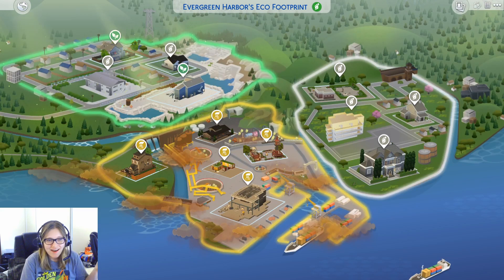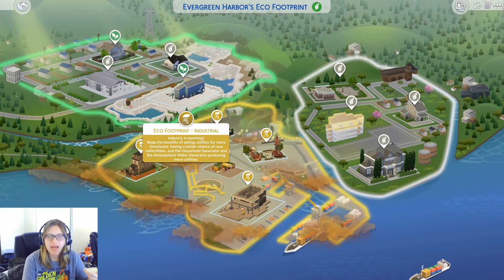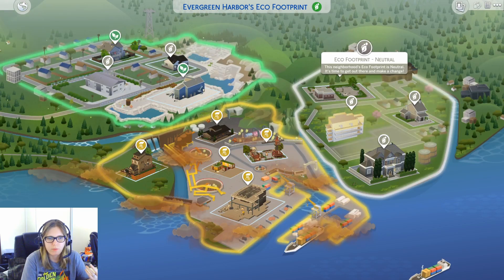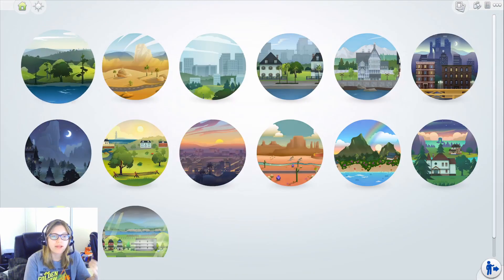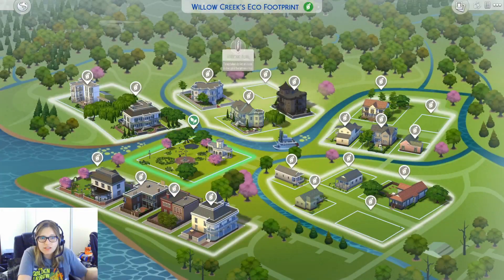There's so much to think about and do in this, which is very surprising for the Sims. Even explaining it out loud it still sounds like a lot. Even if I were to finish one aspect of Eco Lifestyle, I would still have so much more to do. Let's say I fixed Port Promise - well, I still have this other area, and that area's not perfect either. At that point, why not go everywhere and make everything green?